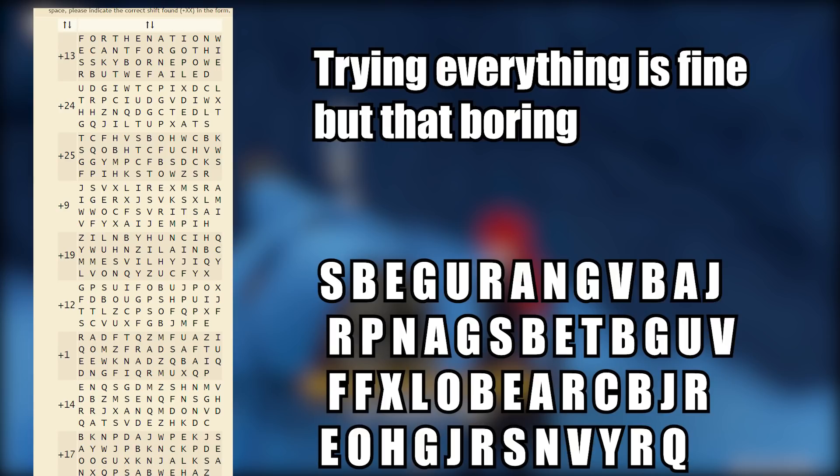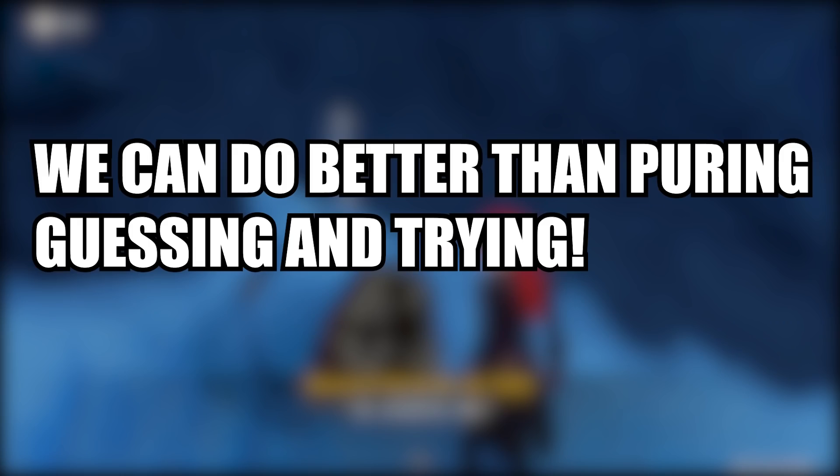The easiest way to decipher this is to try every single combination and see which one makes the most sense. On the left side here you can see some possible key numbers K — such as 13, 24, 25, and 9 — and for each different key you get a different result. You can just check which one makes the most sense — and there it is, our deciphered message. But instead of purely randomly guessing, we can actually make a more educated guess.